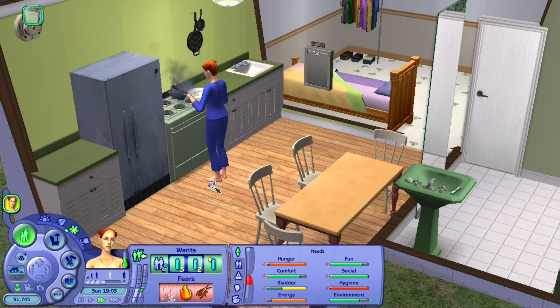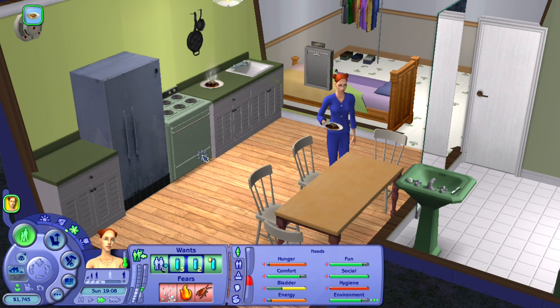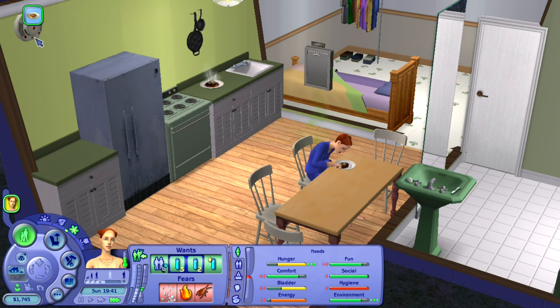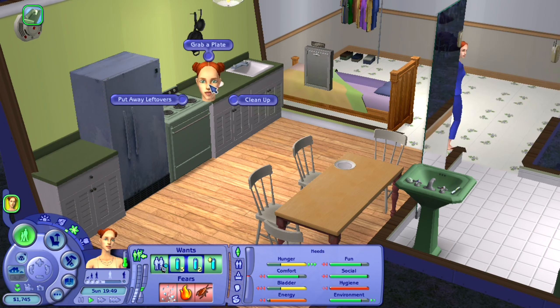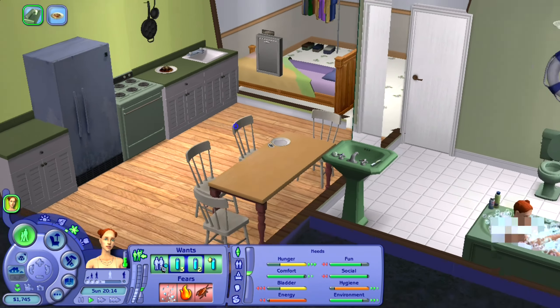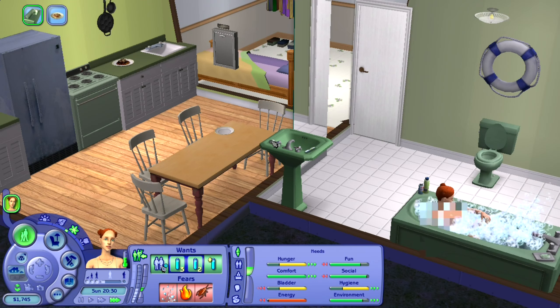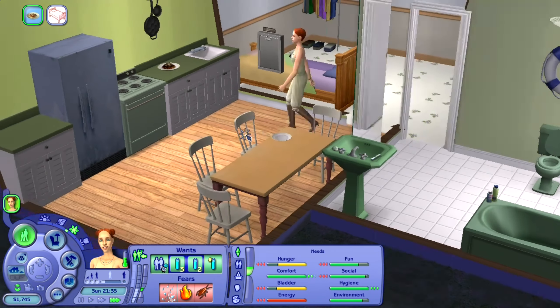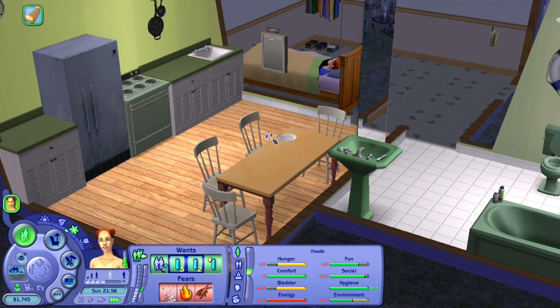We should definitely have Em gain some cooking skills at some point, because she is better than overcooked pasta. Oh, and remember to put away the leftovers — even though she's able to make money, we shouldn't really waste it all on overcooked pasta. But this is a proper life, so good for Em.